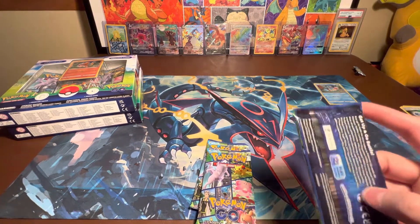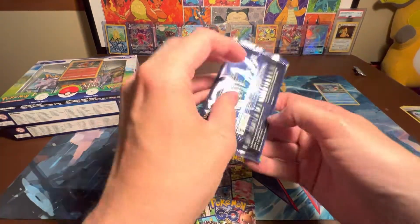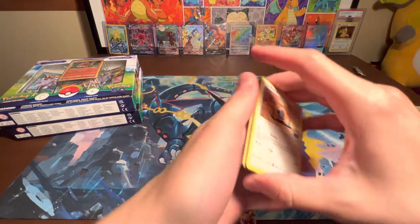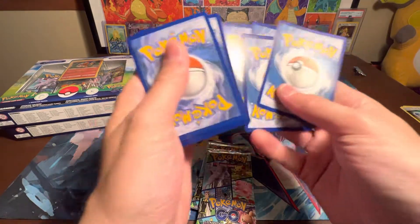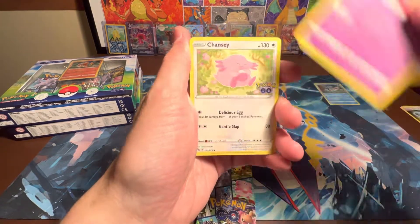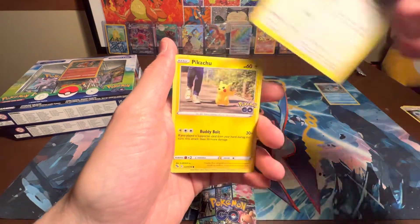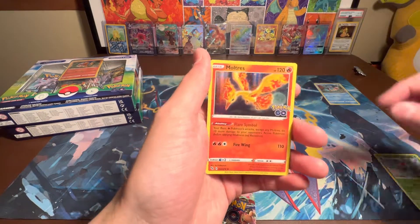Let's open these up — still trying to get the gold Mewtwo. Let me know in the comments which box you think is going to have the hits. I think it's going to be the Bulbasaur box. Here is the code card. Guess a water energy. Magikarp. Got an Ivysaur reverse and a Moltres holographic.